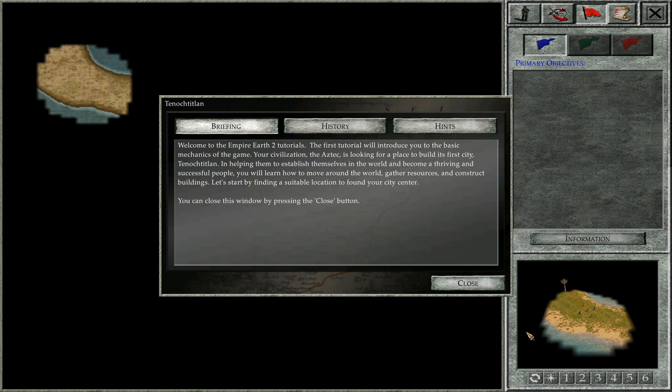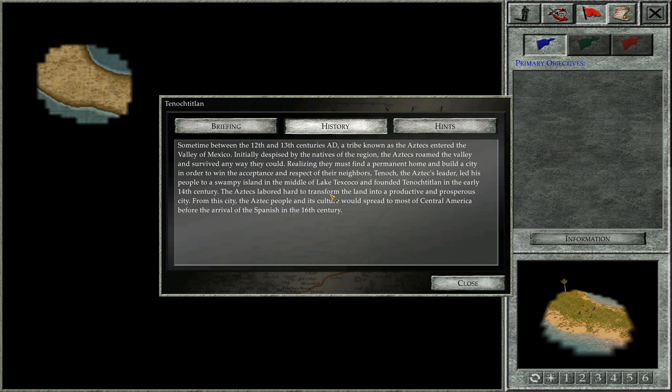Let's go ahead and see how this will go. Welcome to Empire Earth 2 tutorials. The first tutorial will introduce you to the basic mechanics of the game. Your civilization, the Aztecs, is looking for a place to build its first city, Tenochtitlan, helping them to establish themselves in the world and become a thriving and successful people. You will learn how to move around the world, gather resources, and construct buildings.